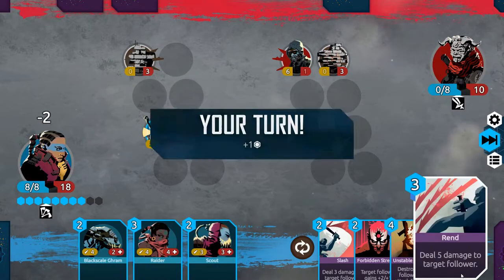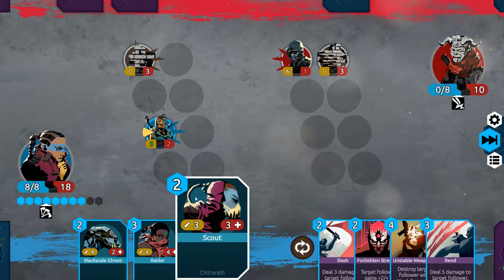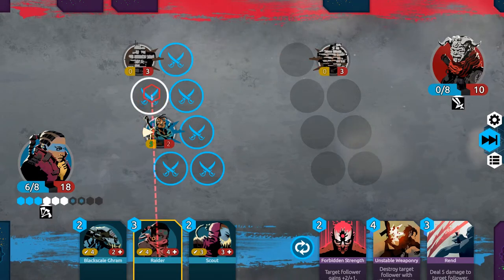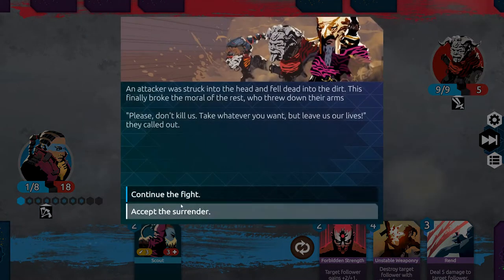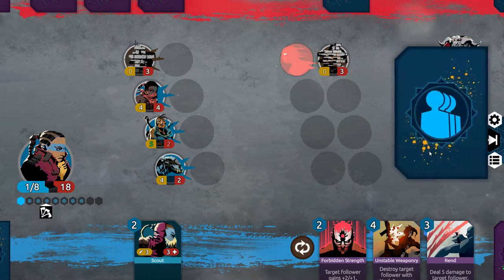Deal two damage. We can't quite get there yet. Let's slash this. Play the 4-4. Play the 4-2. And attack the face. We're going to continue the fight. I don't think you're getting out of this one.